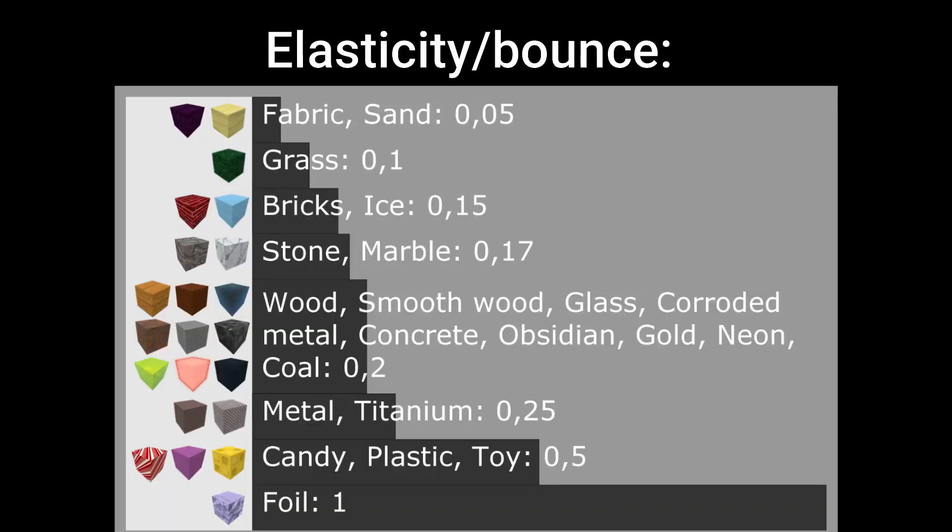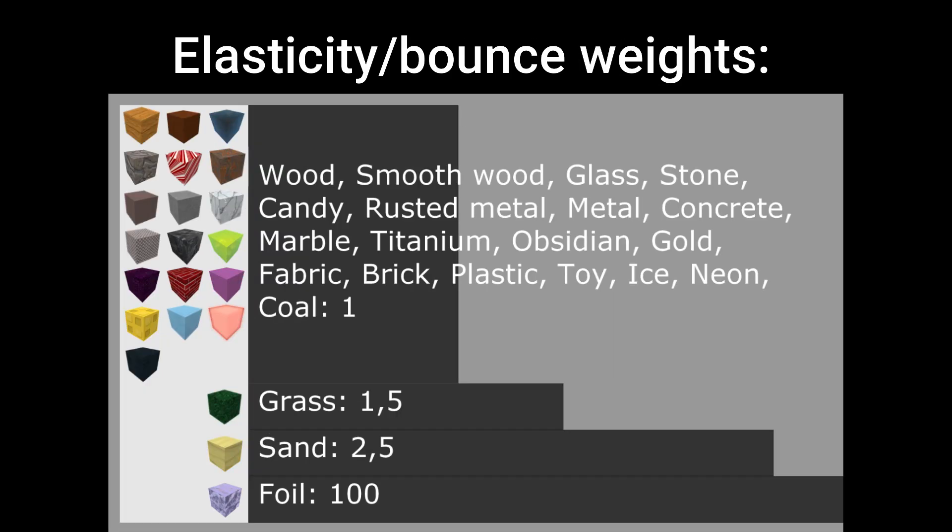Here are the values I measured in game. And same as for friction, they have their own bounce weight values too, which means the more bounce weight something has, the closer to that it's going to be.